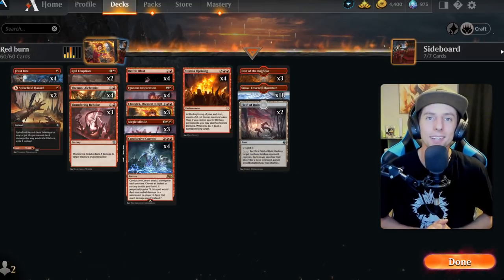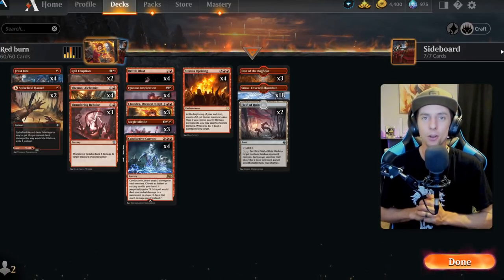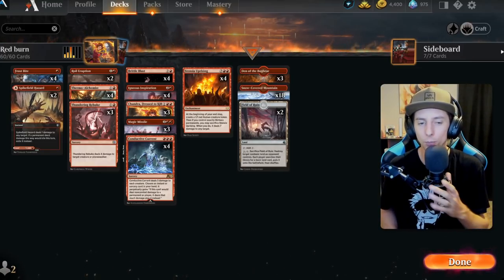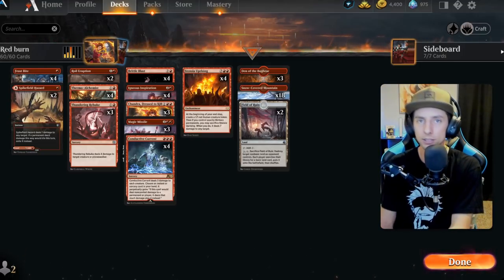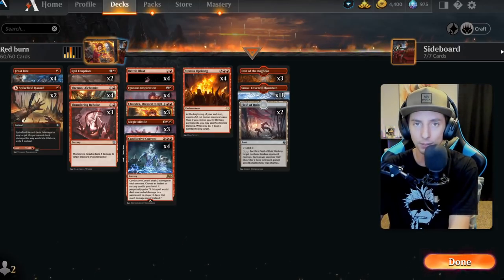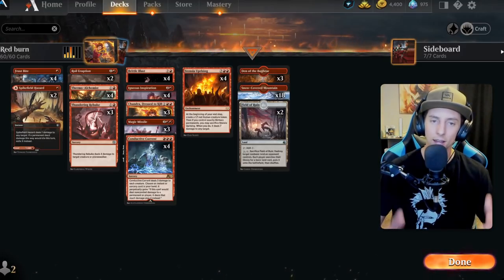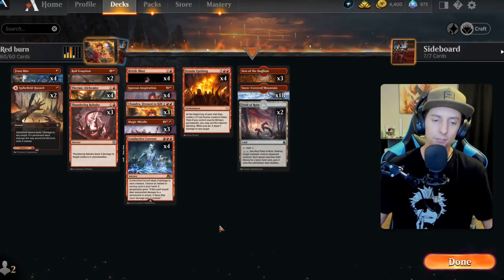What's going on everybody, welcome back to the channel and thank you so much for clicking on today's video. Today we have a mono red burn list, and this is kind of like a version 2.0 because we did just make a mono red burn list prior to alchemy's release. I've been holding on to this one because I didn't expect mono red to get this many good cards from alchemy, but I couldn't wait any longer — it is a ton of fun.